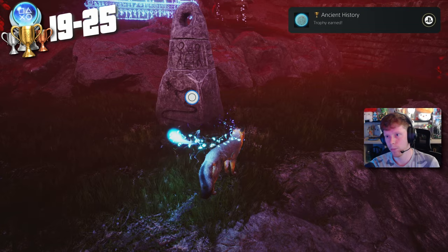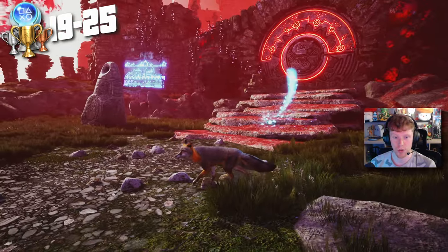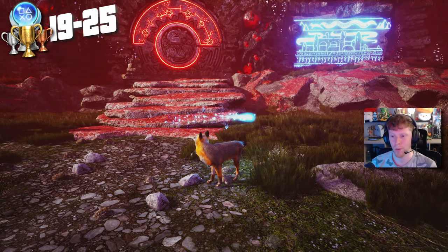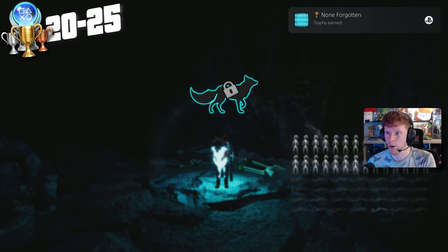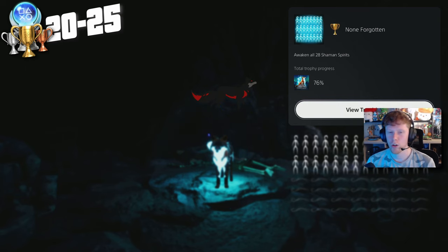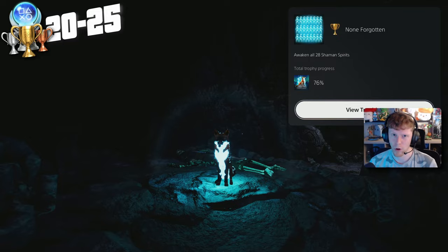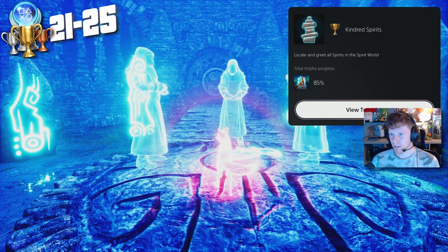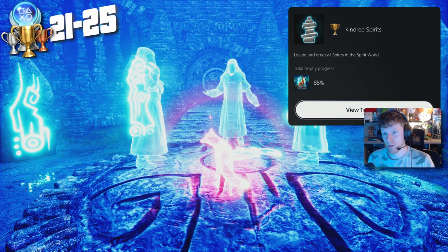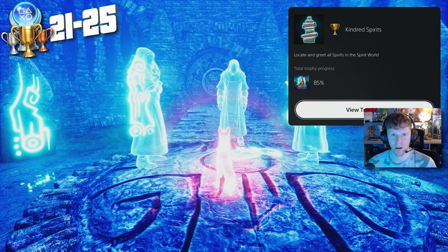The 'Ancient History' trophy just did not want to unlock — I grabbed both of these murals plenty of times and it just did not trigger, but finally I've got that trophy. That should be the final shaman — there it is: 'Non Forgotten' — trophy for awakening all 28 shaman spirits! Now we can go back into the final chapter, chapter seven, greet all the shamans for the other trophy, complete the game, and hopefully get the platinum.